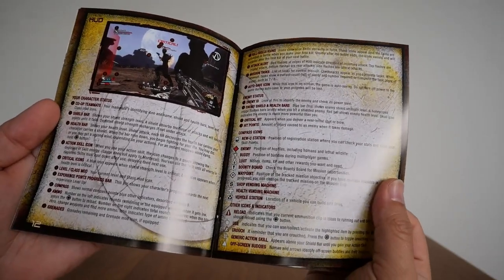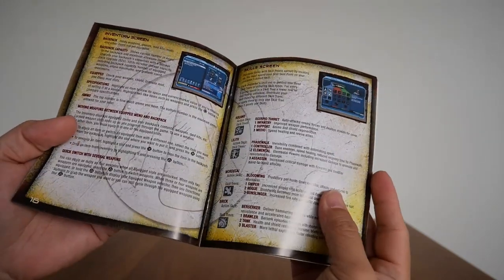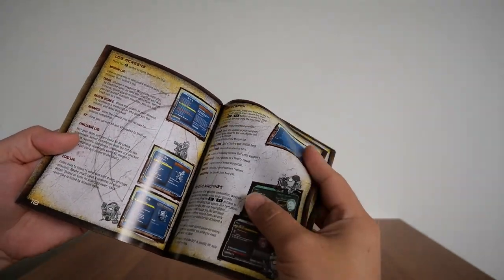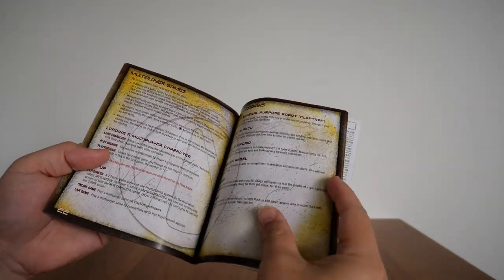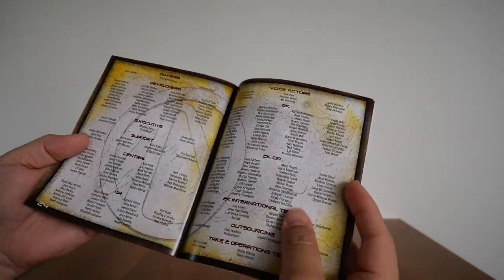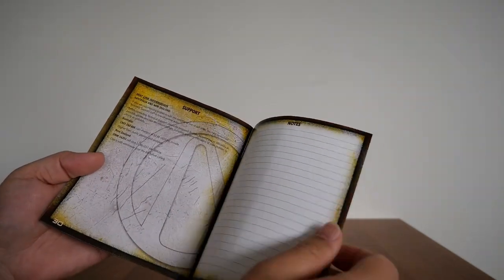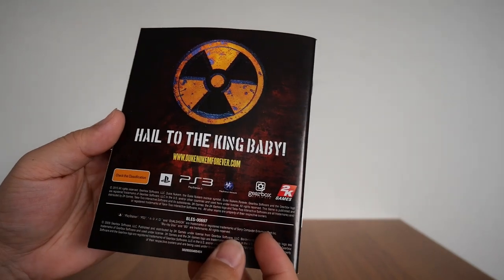You get the HUD, game screens, inventory skills, log screen, map screen. What else is in here? Loot, pause menu, options, multiplayer, key Pandorians, and all of the developers. Also support line and two pages of notes, and there's the back of it.